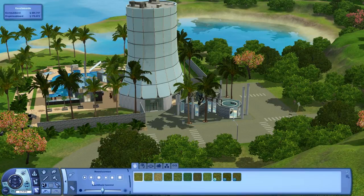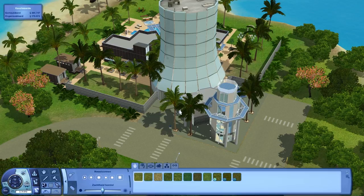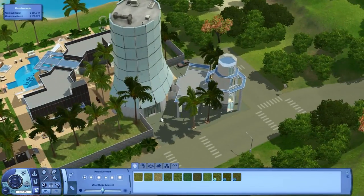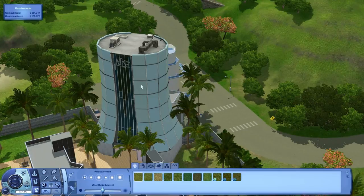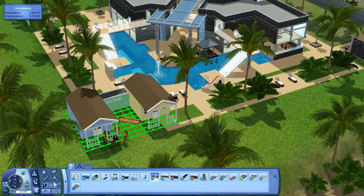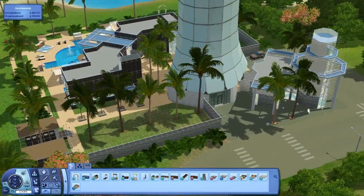Hello everyone. In this tutorial I'm going to show you how to remove a resort tower in the Sims' Island Paradise without the resort getting unfunctional, because during my Let's Build a Resort series I had some trouble with the resort tower. Actually I didn't really have trouble with it, but I didn't really like the look of it, but you really need to have one. We came up with an idea together with the people who watch my Let's Build series.